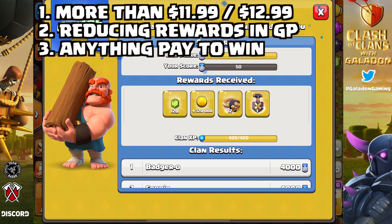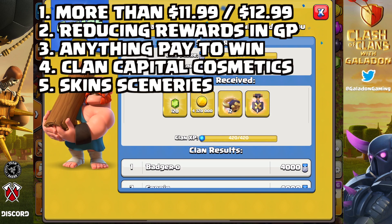Number three is obvious: anything pay-to-win. Pay to progress faster is okay; pay to win is not. Number four and number five: clan capital cosmetics, and more skins and sceneries. I feel like these are just not what players are looking for if they're going to be spending this much money on a pass in Clash of Clans.